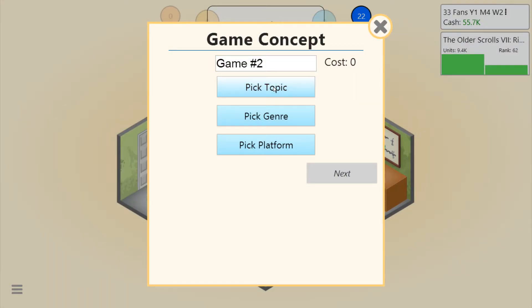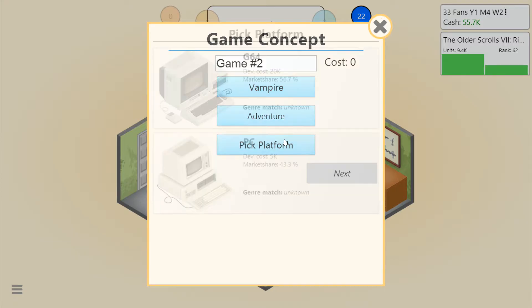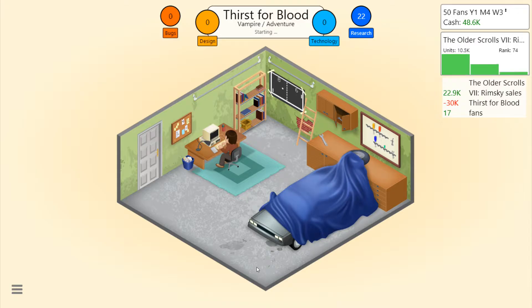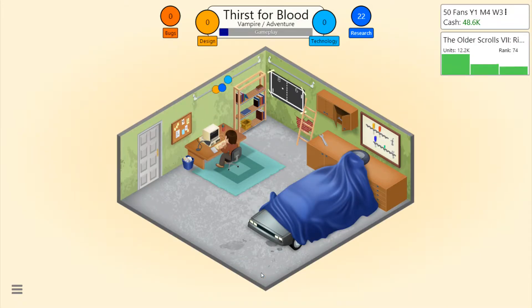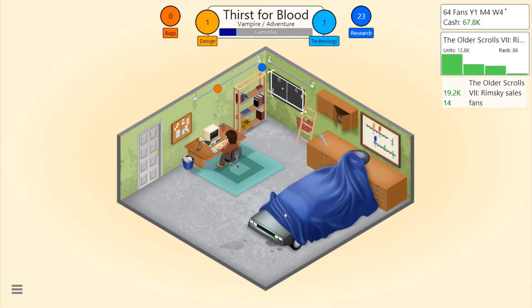We're gonna develop a new game while that game's on the market. It's going to be a vampire adventure. We're gonna call it The Thirst for Blood. Is that actually a game? I don't know — probably is, to be honest. It's gonna be 2D graphics. There's also a cool easter egg: if you name the game Pong, the Pong poster will play. Alright, so it's adventure. I think it's sort of the same focus areas. I seriously don't remember anything. 10k units sold — this is pretty good for my first game. Already 2 bugs, and I barely have any design and technology.